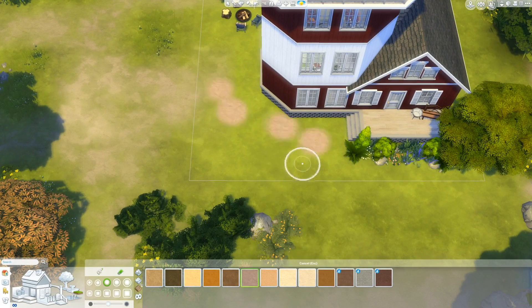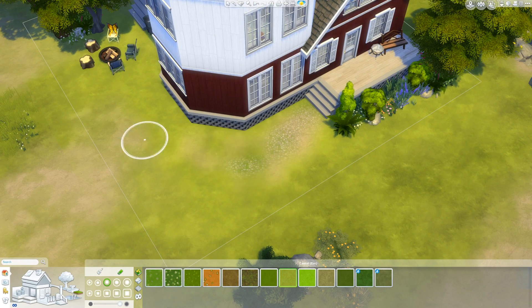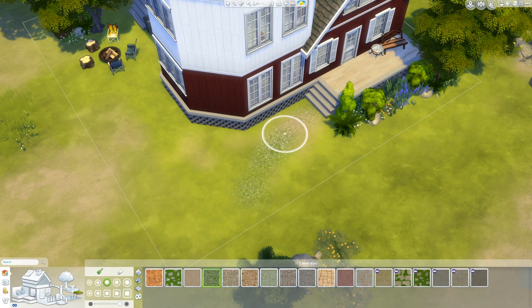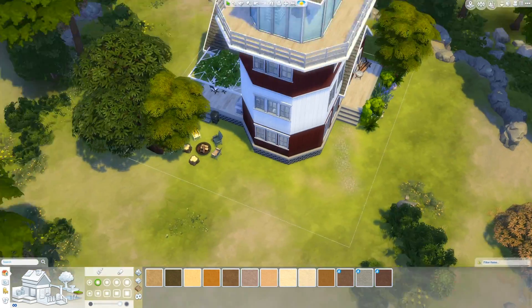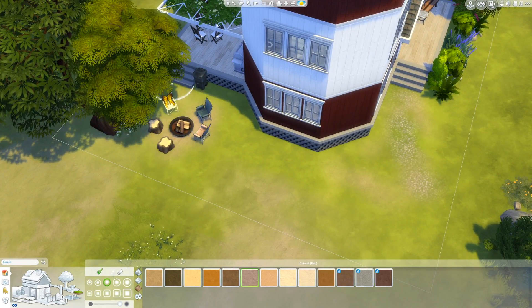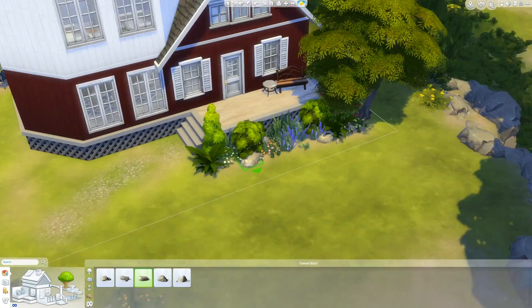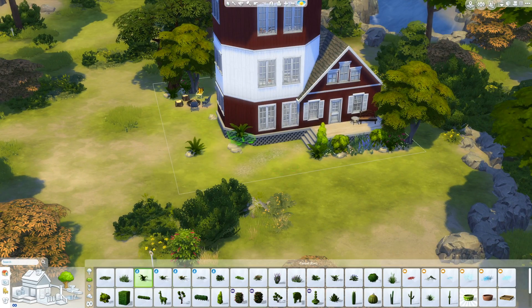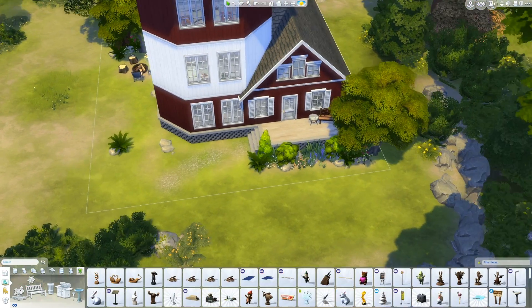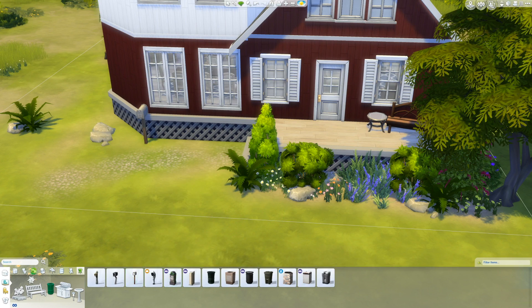Just gonna do some terrain paint. I'll tell you what packs you need for this build. You need Outdoor Retreat, Get Together, Spa Day, and Movie Hangout Stuff. I also use Cool Kitchen Stuff for a couple of clutter objects — I keep doing that and I need to stop, because people who don't have Cool Kitchen Stuff are like, oh I can't use this house. But really it's like two different things.